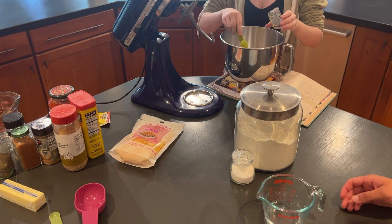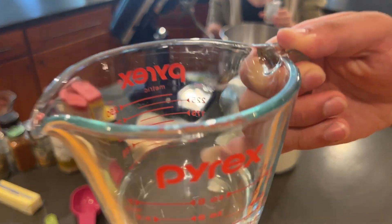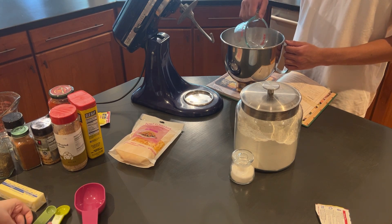Step one is to combine two and a quarter teaspoons of active dry yeast and a quarter cup of warm water in a bowl. Then you're supposed to just let it sit there for 10 minutes.